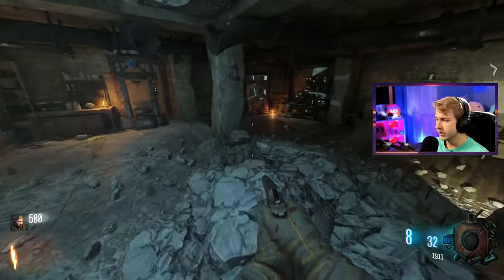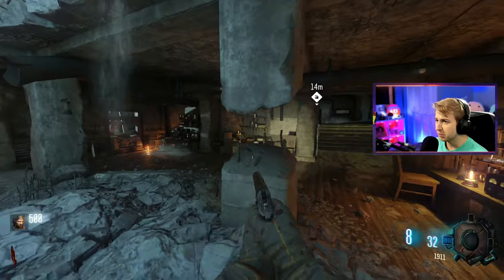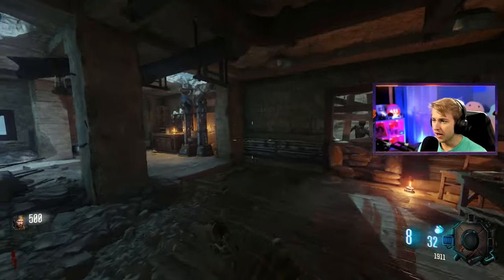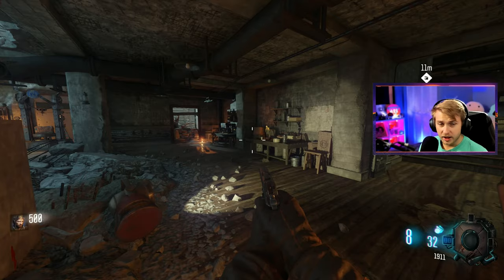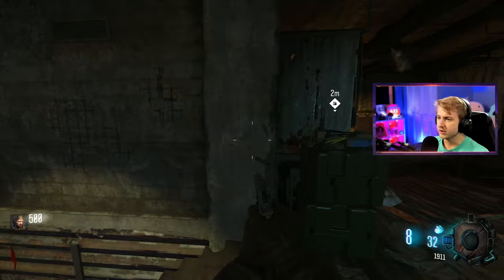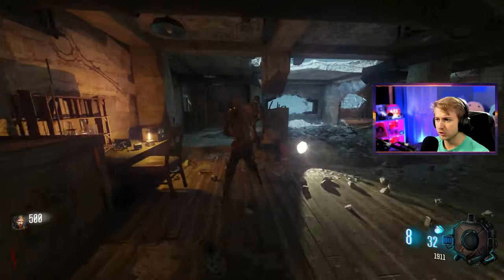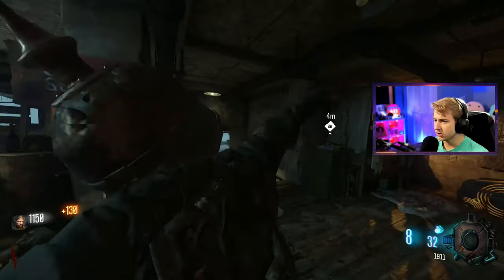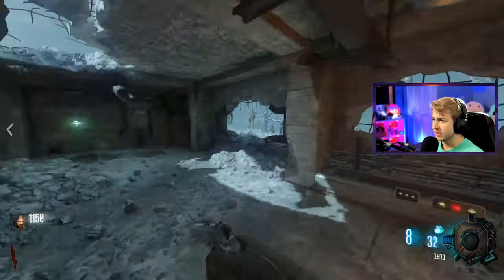Here we are on Origins. I'm on Black Ops 3 with a Cold War Zombies mod. It's not going to have all the Cold War mechanics like mantling, but it's going to have all the weapons, all the perks from Cold War, and there's going to be ammo crates. You can see right here that we can go ahead and buy ammo for our weapon. I'm pretty sure those replace all of our Gobblegums - no alchemical attestation. We can just straight up buy ammo if we wanted to.